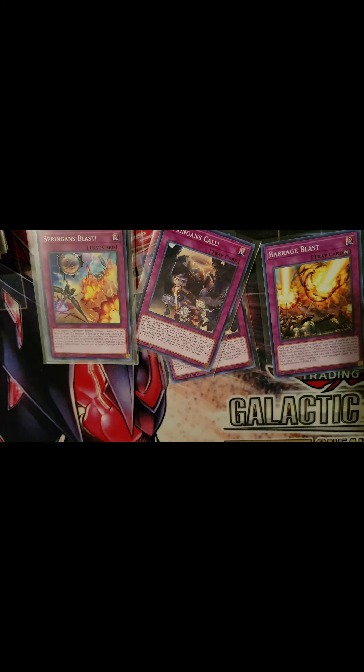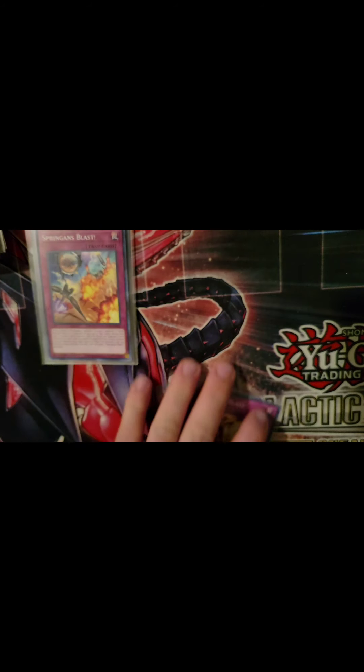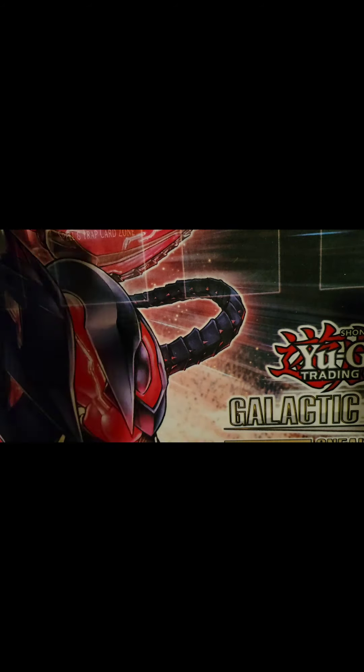Barrage Blast: once per turn, detach any number of materials from a machine XYZ monster you control and destroy that many cards on the field. If a machine XYZ monster you control is destroyed by battle or your opponent's card effect while this card is in the graveyard, you can banish this card to then banish one machine XYZ monster from your graveyard and deal damage to your opponent equal to the banished monster's rank times 200. So with three or four materials, you can wipe out multiple cards and deal some burn damage.